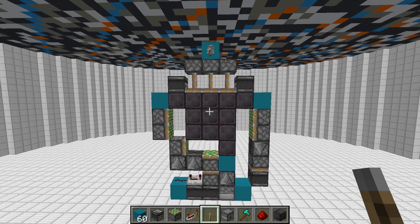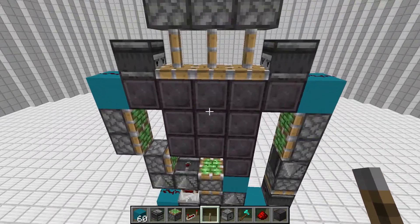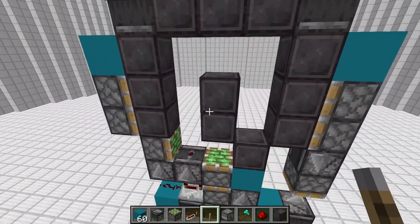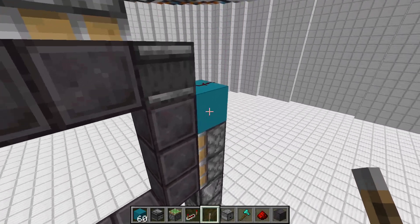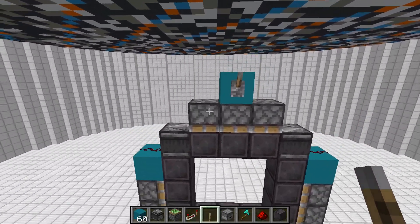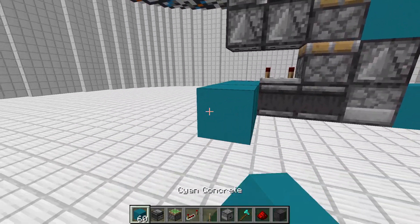Hello guys, today I'll be showing you how to make a 1.16 plus 3x3 piston door. As you can see we are in 1.16 and we have netherite for our door because it looks awesome. The netherite is our outline and all of the cyan concrete is marking blocks used for redstone. Let's get right into our tutorial on how to build the 3x3 piston door.